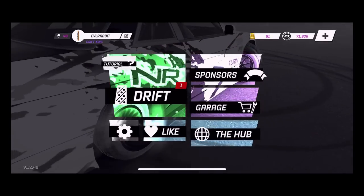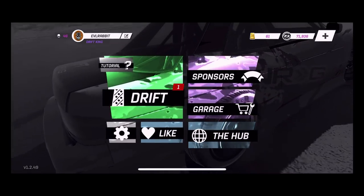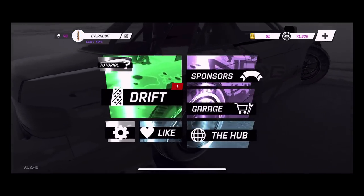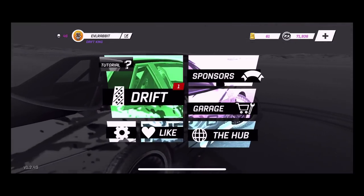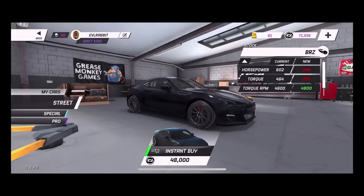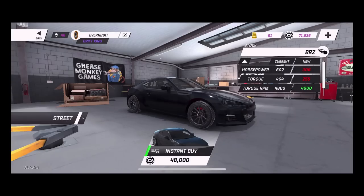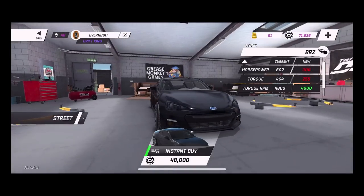They've also said they fixed the chat feature at the end of a race so that you can chat with people. We're going to try that some other time, maybe in a live stream. Another big thing to come back to the game, other than the sponsorships and the Super Doof kit on the S13, is the BRZ is back. The BRZ is back in the game, so those who have the BRZ and were not able to use them should be able to use them again.